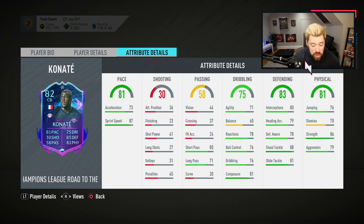I would assume people will go for anchor chem styles on Konate rather than shadows. An anchor gets him up to 85 interceptions and 88 defensive awareness. If you fork out and put a shadow on him, he gets 90 interceptions and still 88 awareness, but gets rapid pace — he'll be a machine, a tank. There's no two ways about that, though his reactions are still a little low for my liking.